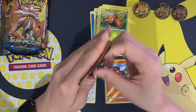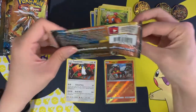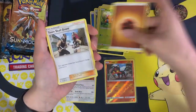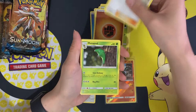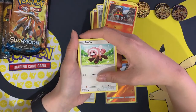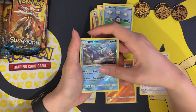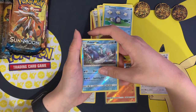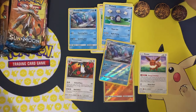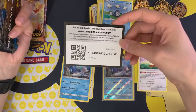Next pack — ten cards plus one code card. Fighting energy, Team Skull Grunt, Beedrill, Granbull, Litten, Sylveon, Eevee, Dewpider, Poliwag, reverse holo Primarina, and a regular rare Primarina as well. So we've got a reverse holo and a regular rare of the same Pokémon.